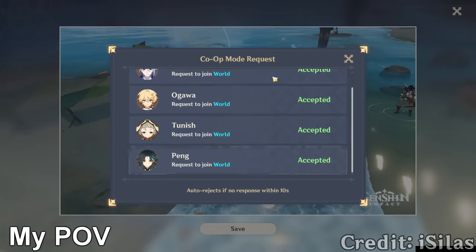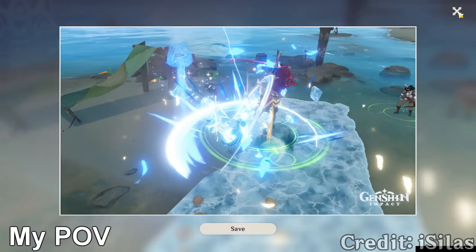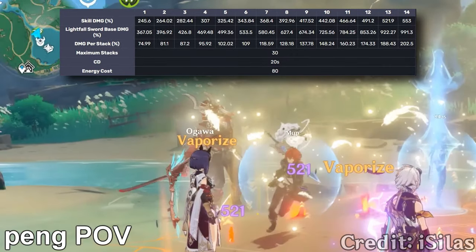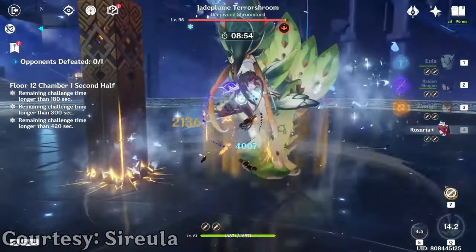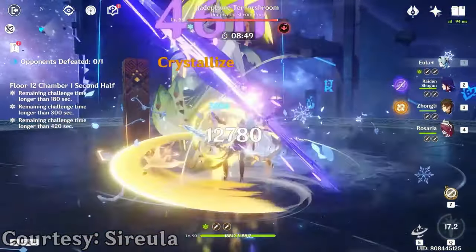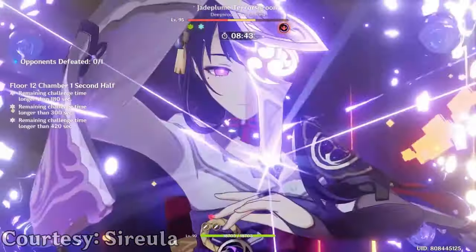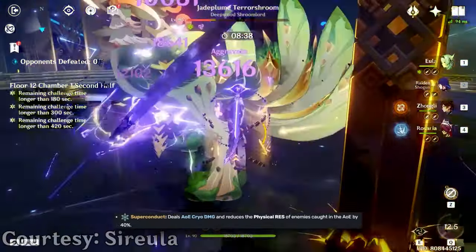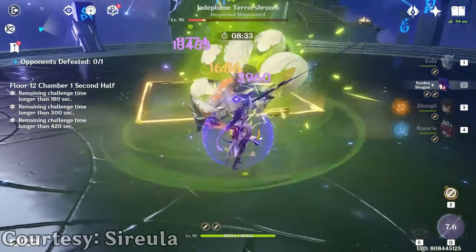Even to this day, Eula has consistently held onto the moniker of One Shot Queen. Glacial Illumination has beyond any shadow of doubt the most powerful single attack in the entire game, reaching over 5000% physical damage if you can somehow acquire full stacks. What makes this easier said than done is that Eula is a claymore user, notorious for their slow attack speed. Give this to any other weapon type and they'd have zero trouble getting to 30 stacks, especially if the villain burst itself happened to be generating them too.